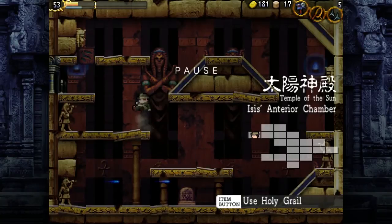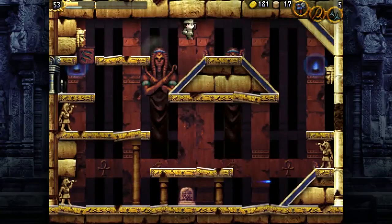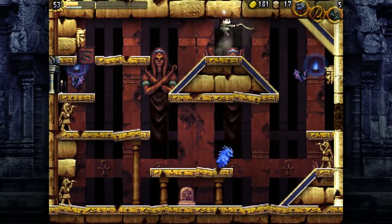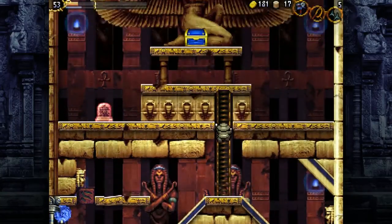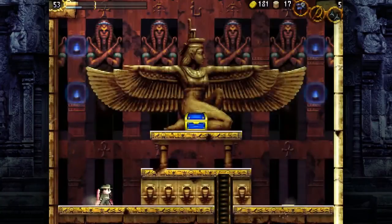You also have to notice that it says Isis's anterior chamber. I know where to attack to get to Isis, but I screwed up and didn't realize you need to reset the room. So after a quick romp — there you go! Now remember, the room's an anterior chamber, so naturally you're next to Isis — the mother of Horus. 'The flood of motherly love shall grant the healing powers,' which is the power of the fairies.